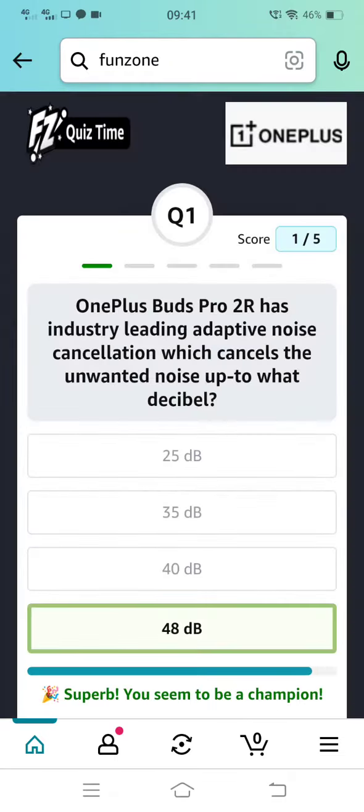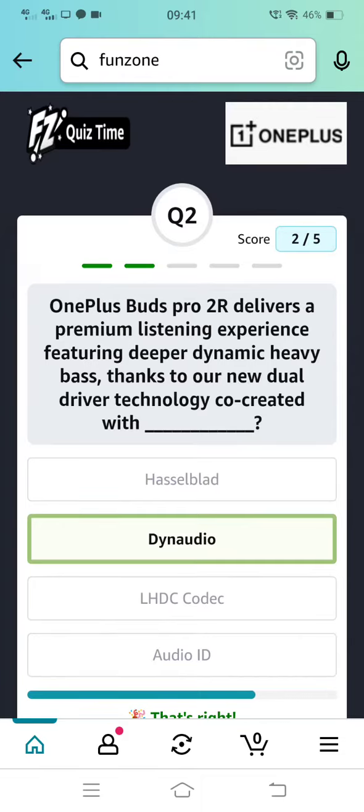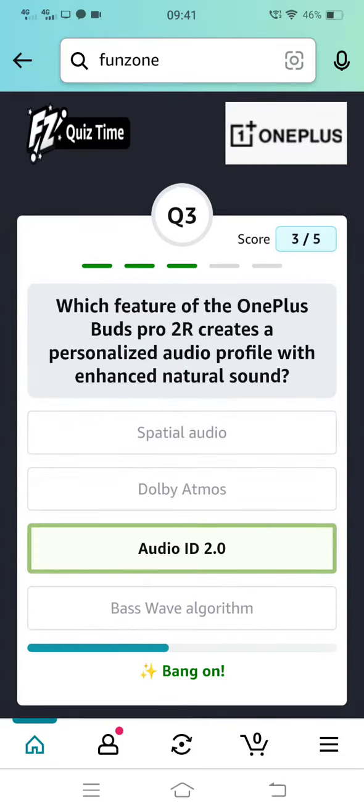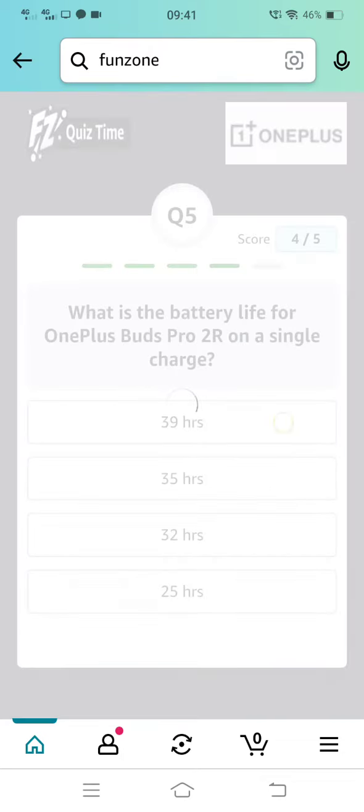Start 40 dB. Dyn Audio. Audio ID 2.0. Double 9 double 9. Thirty nine hours.